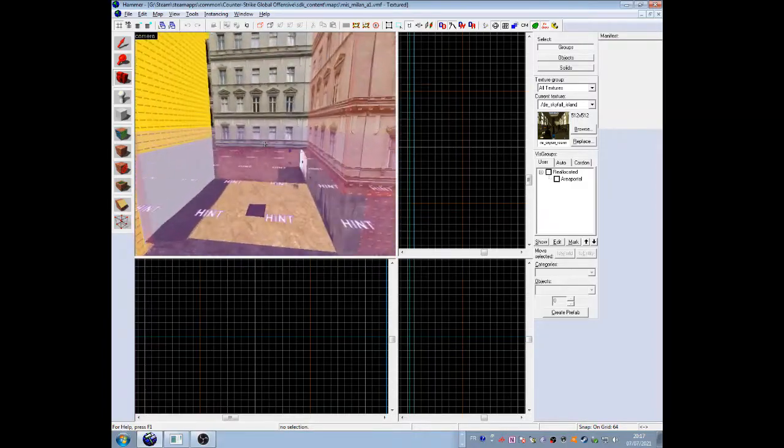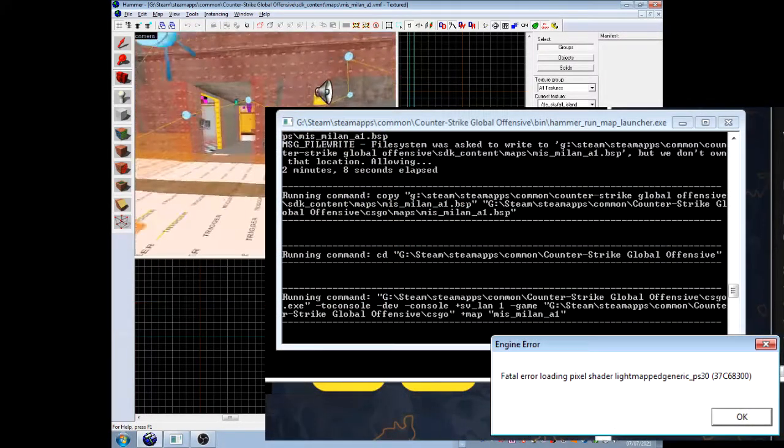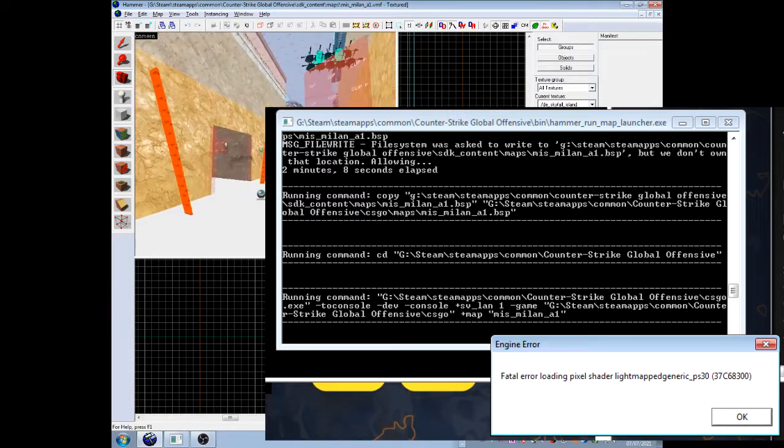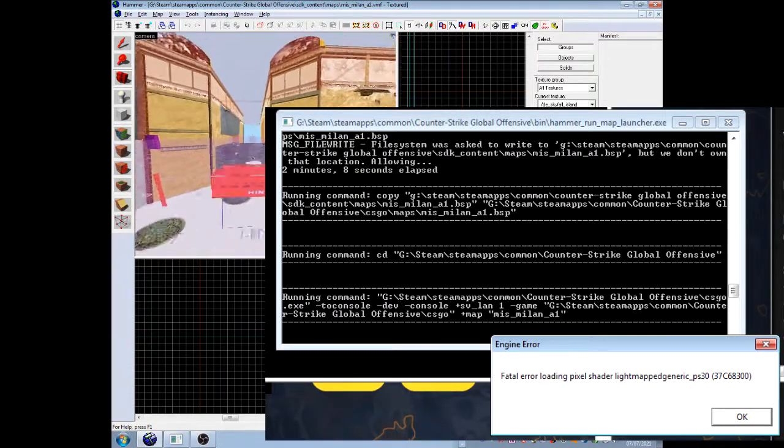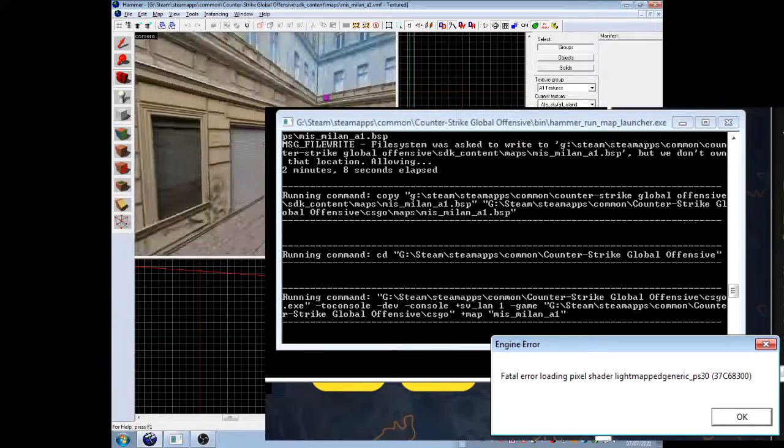After cleaning up a bit, I tried to copy all the materials into the folders, but I ran into a shadow error. After searching, it turned out some glass material was the cause. Never mind — I used the default CSGO glass materials.